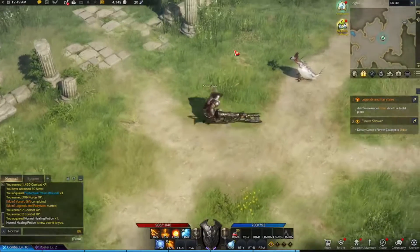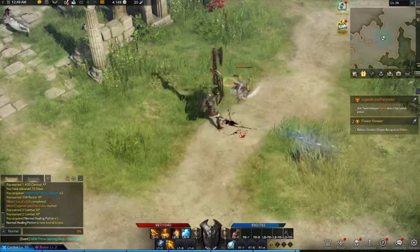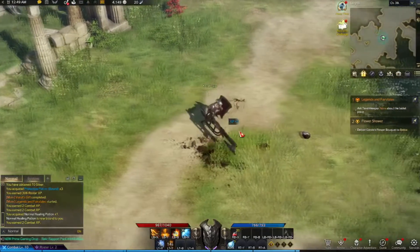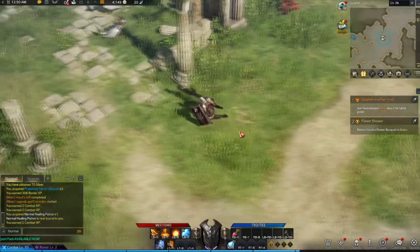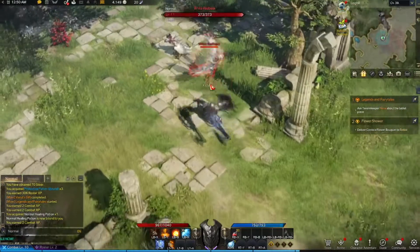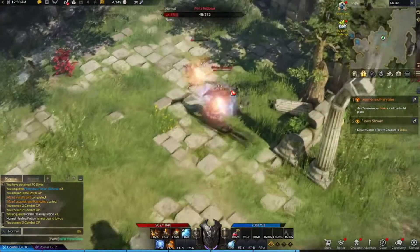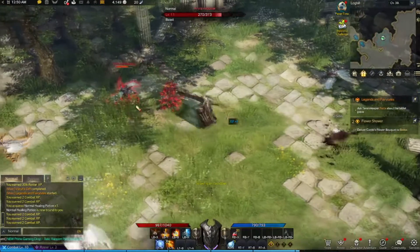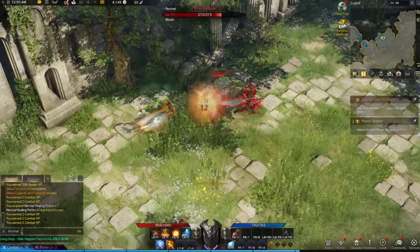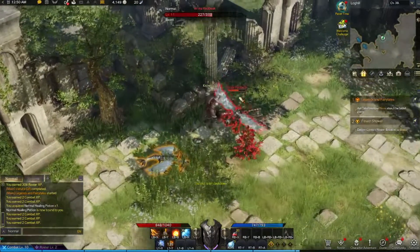We got the Gun Lancer here for Lost Ark — this is a warrior variation class. You use abilities to charge up, you can use them twice in a row, it's very close combat, none of it's ranged at all. Despite the fact that 'gun' is in the name, you've got a shield and a gun lance, which sounds crazy but kind of works.